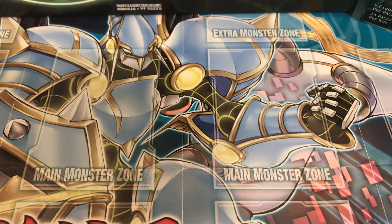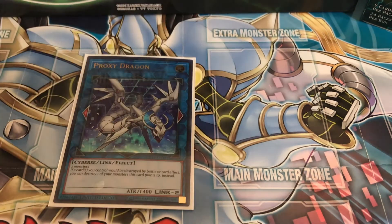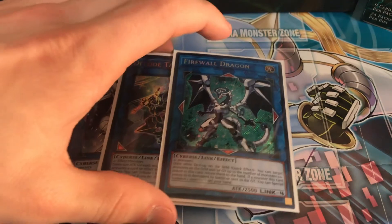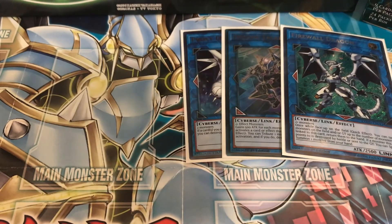We're only playing link monsters in the extra deck. The first three are not World Chalice specific: Proxy Dragon, Decode Talker, and Firewall Dragon — pretty self-explanatory, you run those in almost every deck. Now for the World Chalice-specific links.